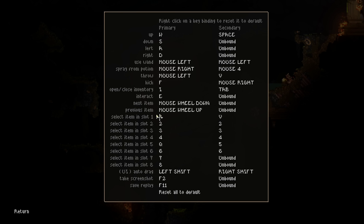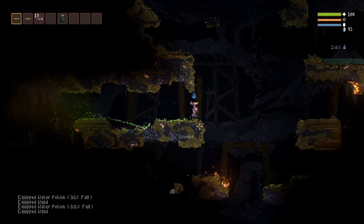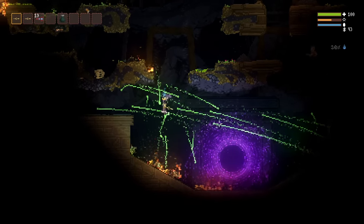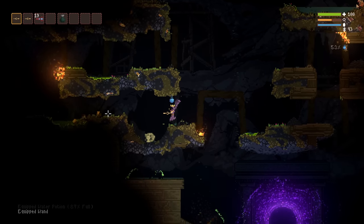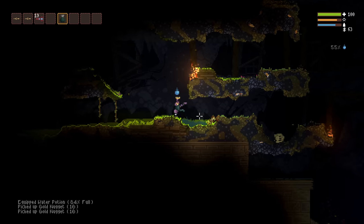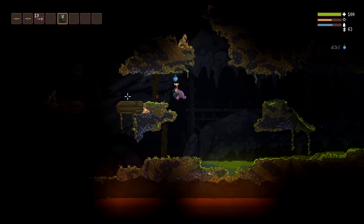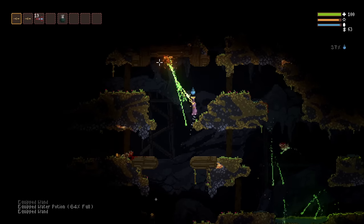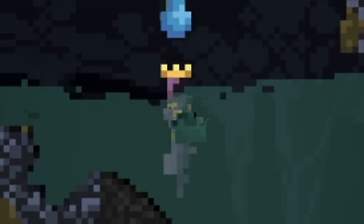I bind 'select item in slot one' to R and 'select item in slot five' to Q because I'm very used to using those keys in other games. With these binds, I can quickly switch to the water flask to spray myself down or remove a stain and then switch immediately back to my main attack wand. In slot one I always have my main attack wand, and in slot five I always have my water flask early on. There are other liquids like blood that you can use to wash off stains, but none are as universally useful as water — it is the universal solvent after all.